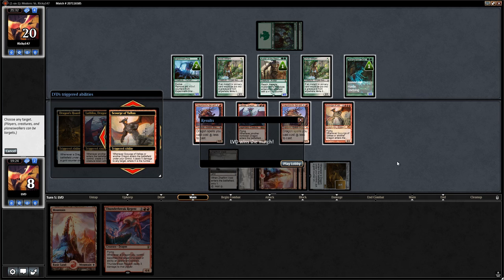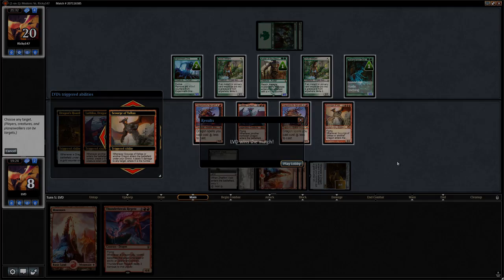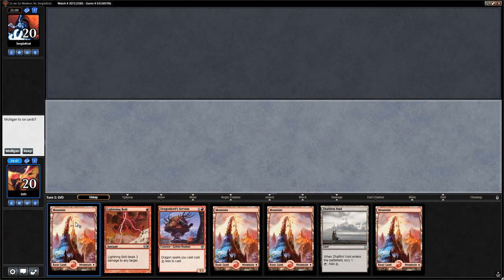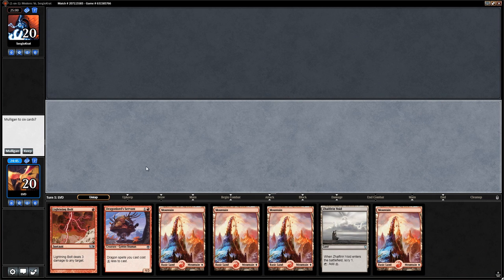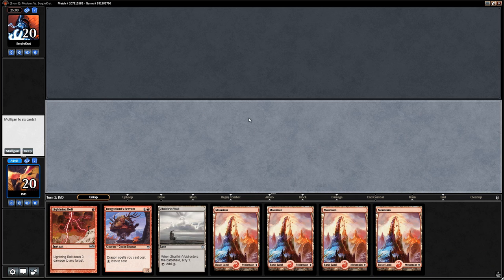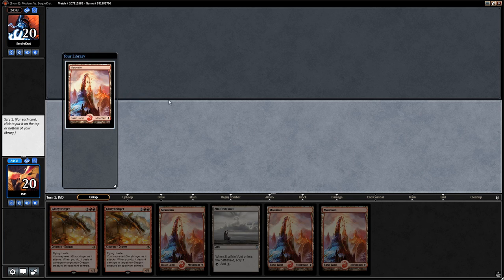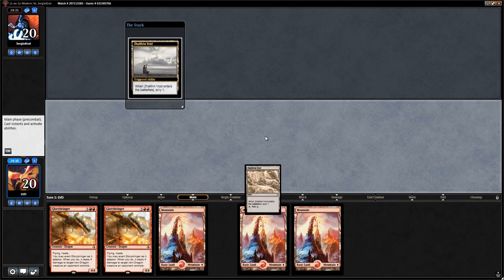Onto the next matchup. We're on the play with a pretty land-heavy hand. Zalfurn Void can help us look for a threat to go with our servant. It's not a terrible hand but we can probably do better at six. We keep the next hand, which is missing the ramp element, so we'll be looking for ramp cards to go with our Glory Bringers.